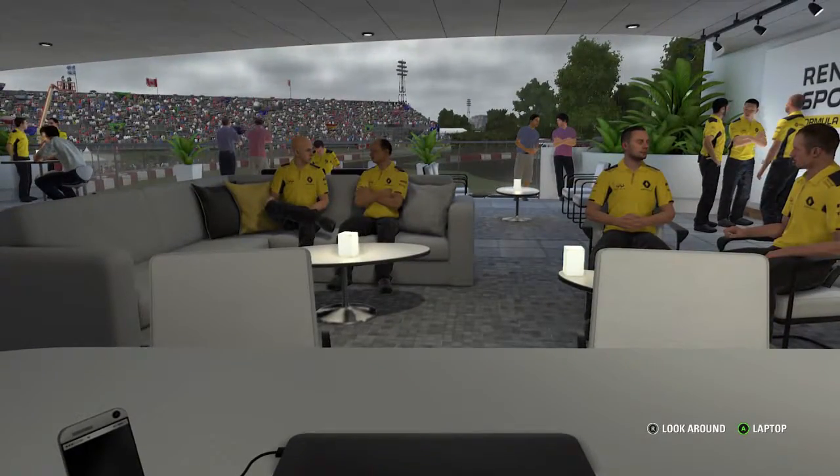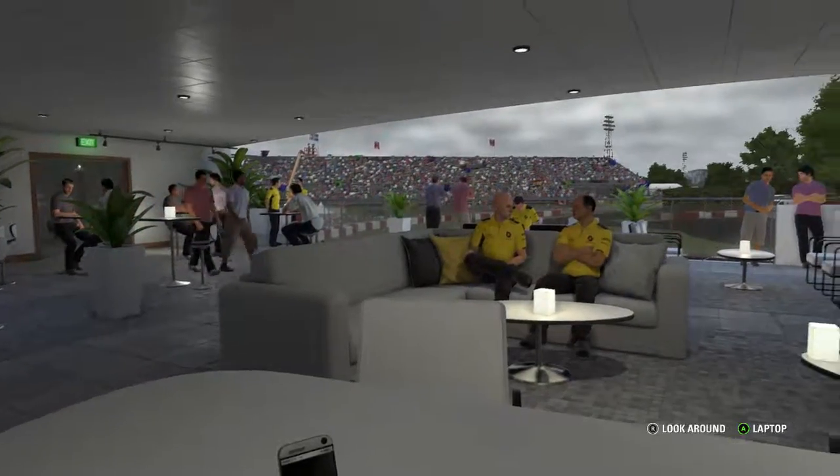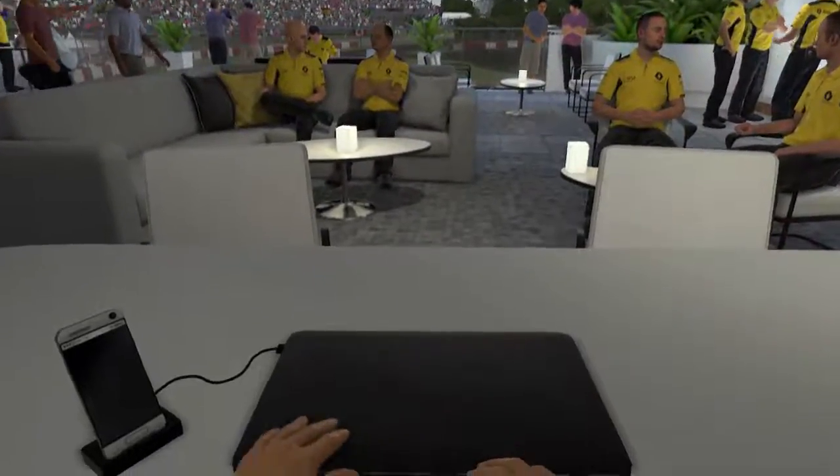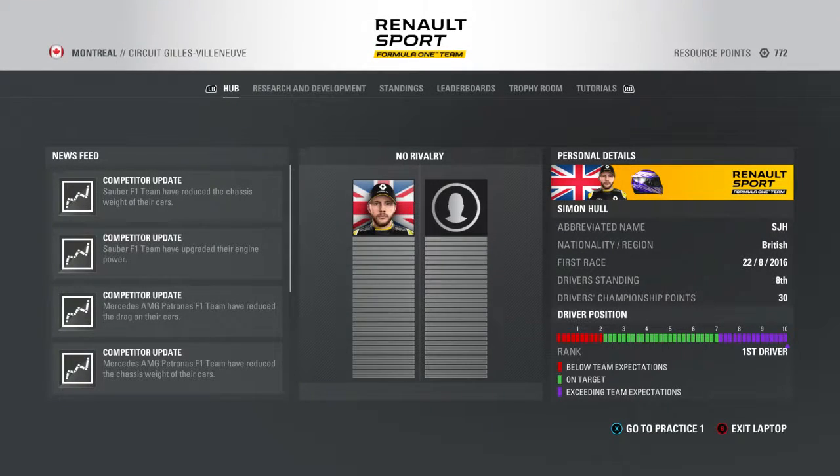Welcome back to Psycho Enigma's F1 2016 career mode playthrough. It's round number 7 and we are in Canada for this weekend — a personal favourite circuit. Mercedes and Sauber have definitely made some upgrades to their car for this weekend with the long straights and challenging corners. You do see upgrades usually come at Canada, just before the power tracks and big straight-line tracks.